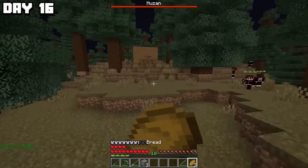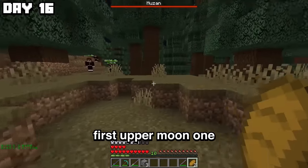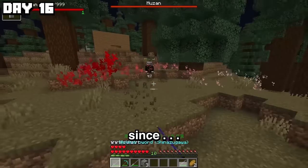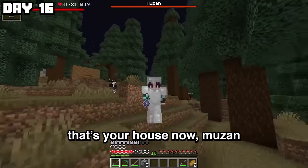When I finally reached home on day 16, I found a very unwelcome guest inside. Is that Muzan? First Upper Moon One and now Muzan. Get out of my house. Could I do any damage though, since this is the first version of Muzan? Nope. That's your house now, Muzan.